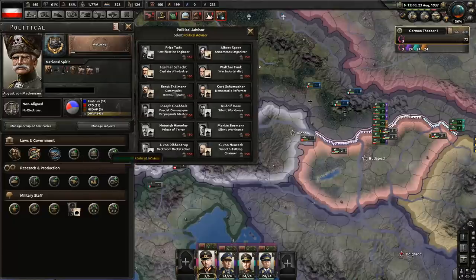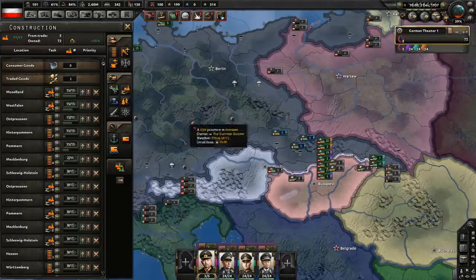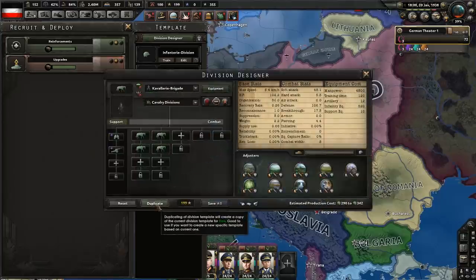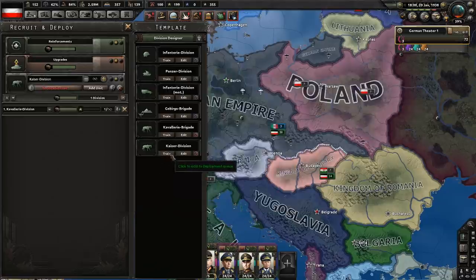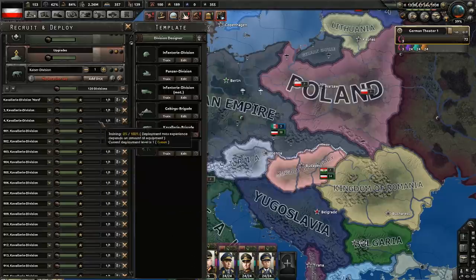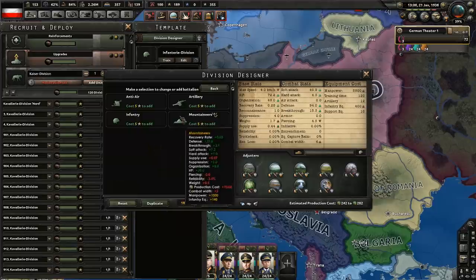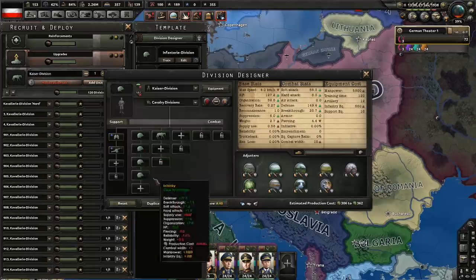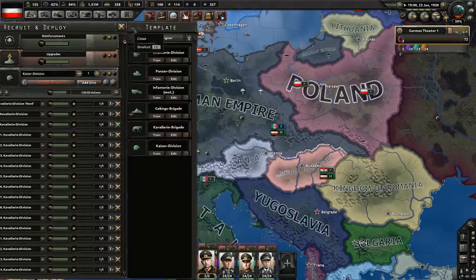Let's do autarky and hire a captain of industry. Italy announces claims on Yugoslavia. Let's prepare a new template that we will be using — duplicate this, call it a Kaiser Division, save it as what it is right now. I'm going to need a full army — 120 units. Let's make it smaller so we can make 120 of them. I'm not going to deploy them, and I'm going to modify the template into a classic 7-2 with support. I'm doing this incredibly slowly, but we need to stay in this war until May 1939 — this way we should have a 100% chance of my plan succeeding.